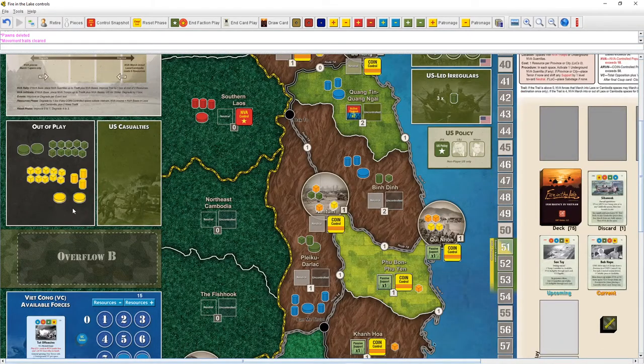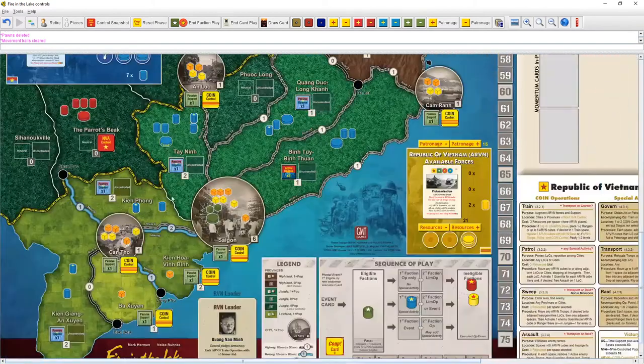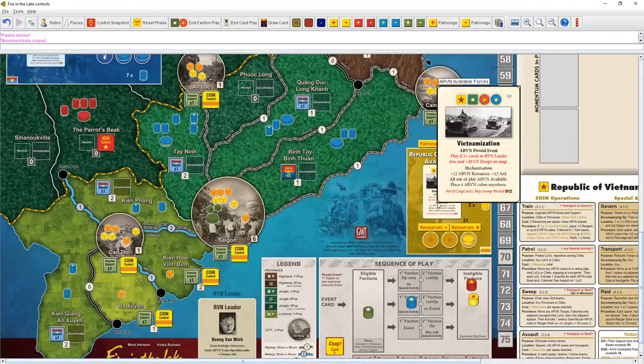Some pieces are already out of play — this is how the full game starts. Certain events can bring pieces back in. The ARVN has a ton of pieces out of play, and theirs are brought back by their special pivotal event called Vietnamization.